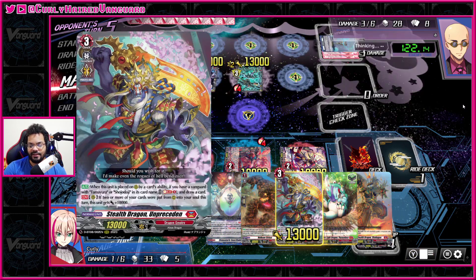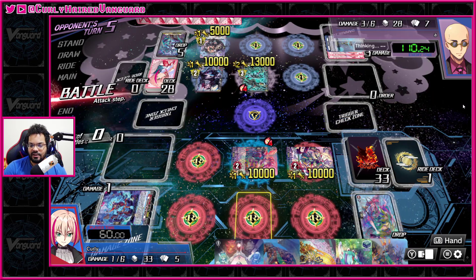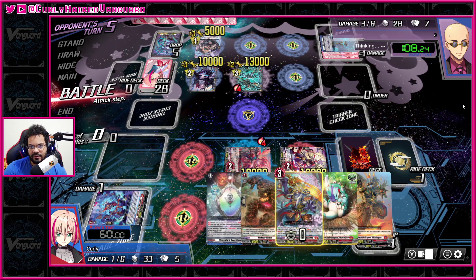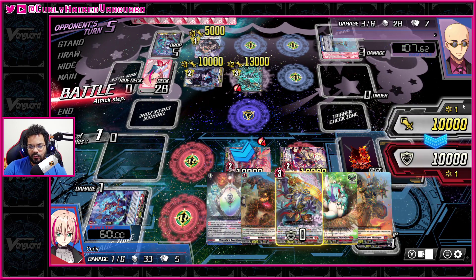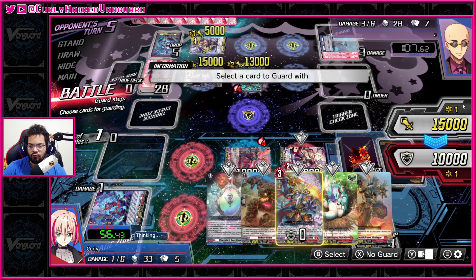Our other beater is the Shakugan stealth dragon, which just gets 5k if you attack into a grade equal to or greater than your vanguard. When you call him out he gets a plus 5k from snake, and if you attack with a unit that's equal or greater he becomes a full 20k, which is decent — giving you nice little attacks from the back row.